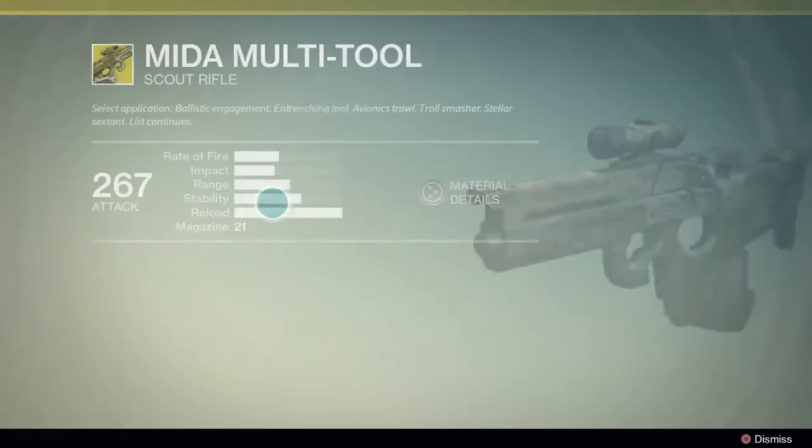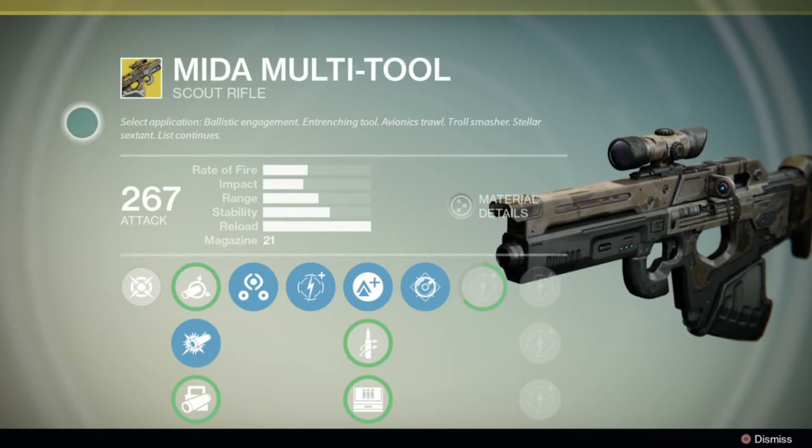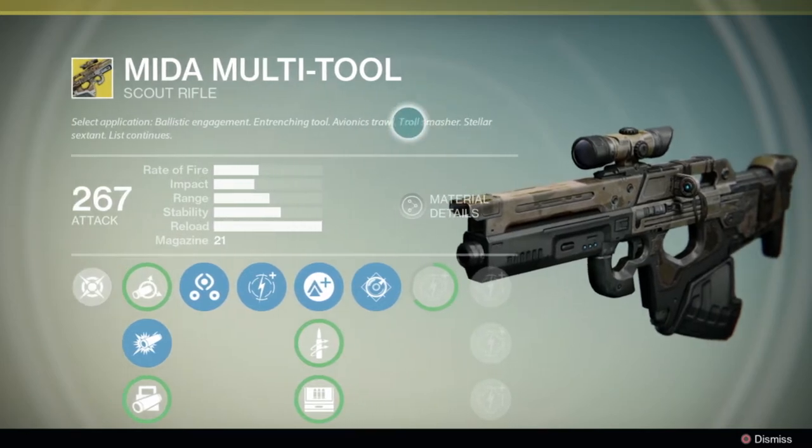Here it is, and it says: select application — ballistic engagement, entrenching tool, avionic straw, troll smasher, stellar sextant — the list continues. So this is a jack of all trades; it's good for a lot of different things.